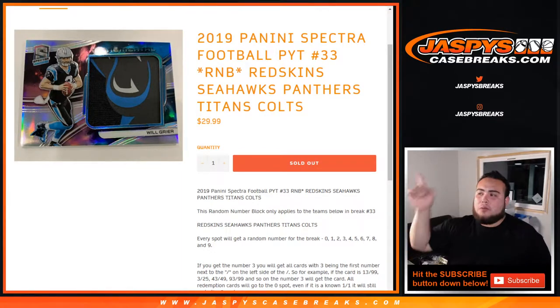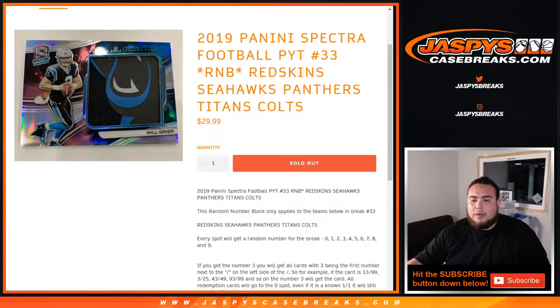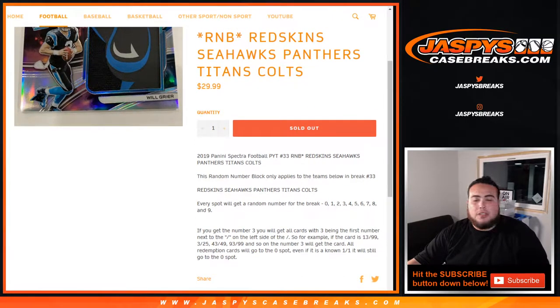What's up everybody, Jason from JaxBee's CaseBreeks.com doing a quick round of number block for Spectrum Football. This is a random number block for the Redskins, Seahawks, Panthers, Titans, Colts, and Pikachu number 33 — but only for these teams at number 33.